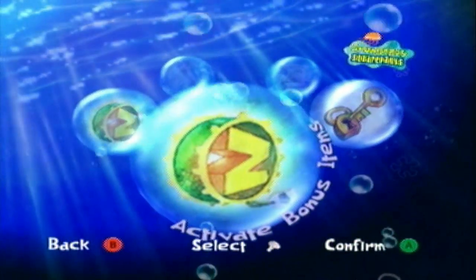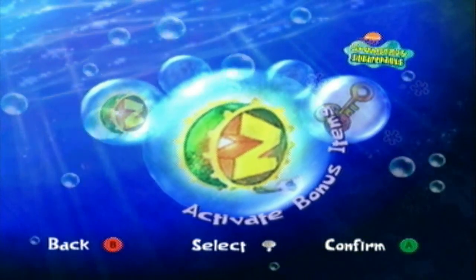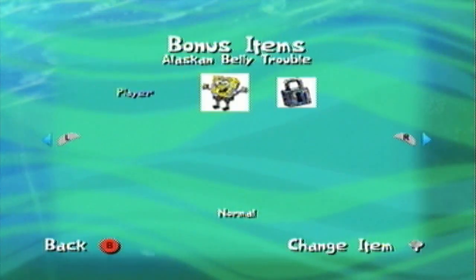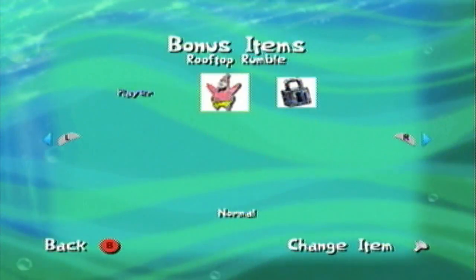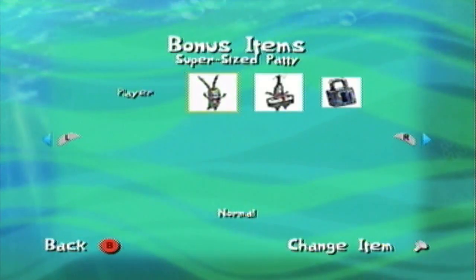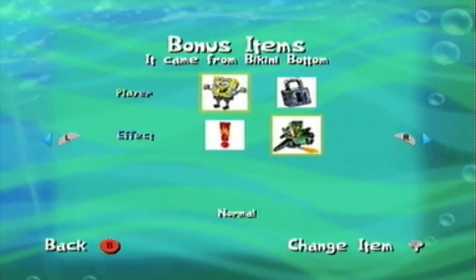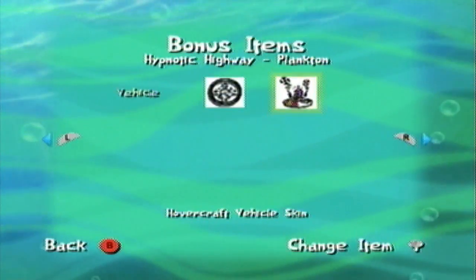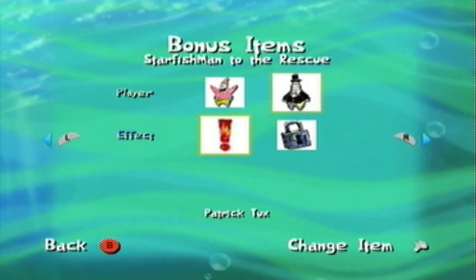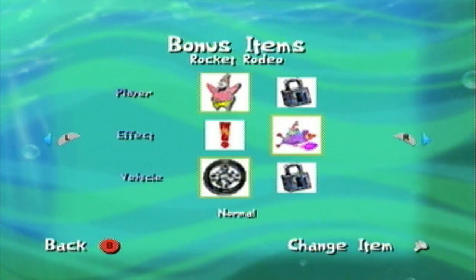We have this menu right here, and cheat codes are going to have a lot to do with this. These are bonus items that you can activate, and again, these are mostly cosmetic - there's nothing special about them. Some of these I need to unlock myself, but I'm going to be showing all of them anyway. All the stuff to the far left are the characters, vehicles, and effects in their normal states, because the three things you can change cosmetically are the characters, effects, and vehicles.